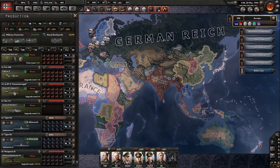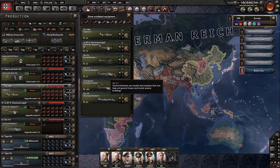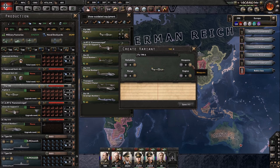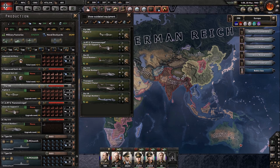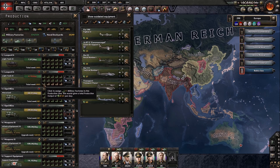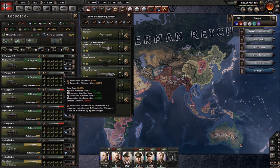The use that all experience types share is creating variants. If I were to create a variant of my Fighter 2, I click in there, go to 'create variant,' and could produce a variant of that fighter with, say, better weaponry — it has some downsides like reduced reliability, but you can balance that out using your air experience points. The good thing about creating a variant is that switching your production line to it causes less production efficiency loss than changing to a completely new tank.